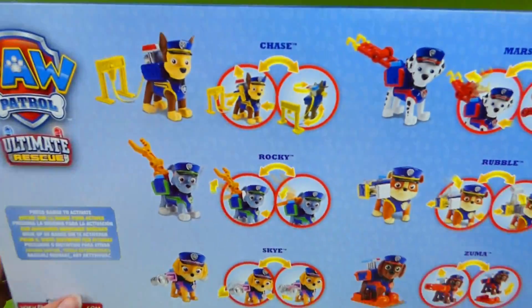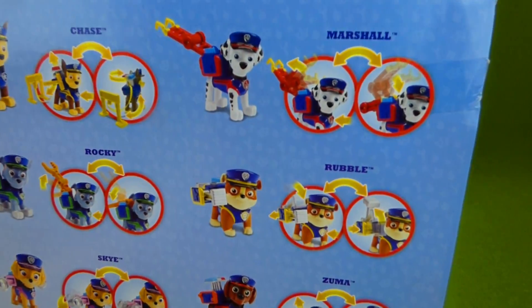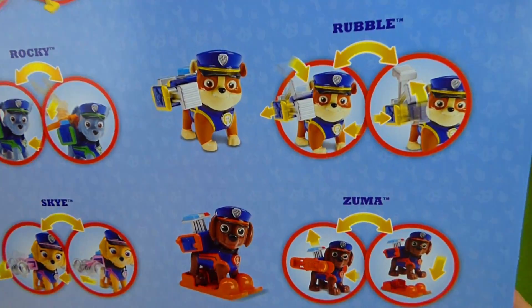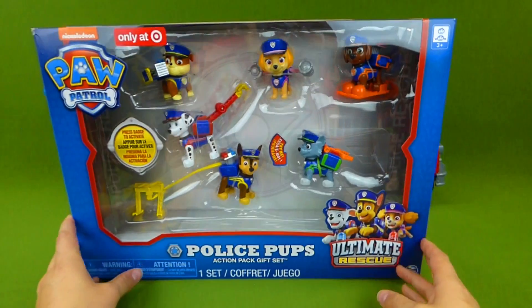Back here shows you Chase, Rocky, Skye, Marshall, Rubble, and Zuma, and we're gonna get those all out of the box.